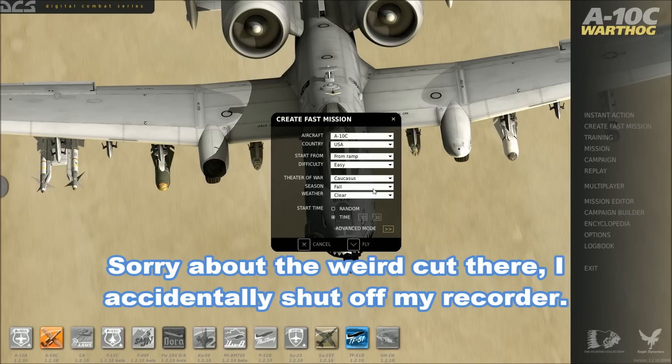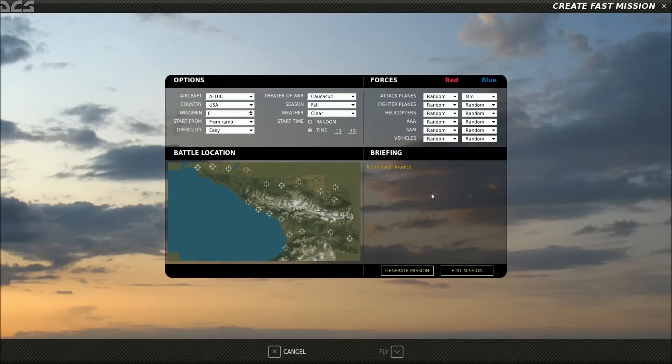Alright, so we'll go ahead and leave it at 10:30 a.m. We'll go to advanced mode here and start up. I am going to fly on easy because I'm a weenie. I'm also going to do clear weather because fall — I keep getting precipitation. Anytime I hit random, I always get precipitation and it's really annoying. So for this one, I want clear.